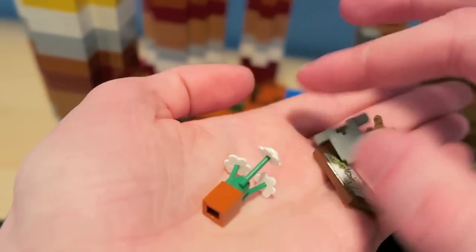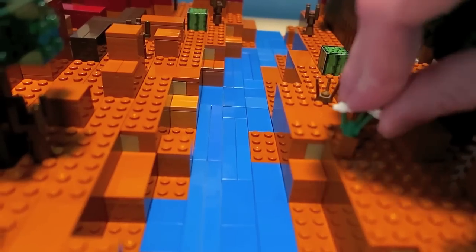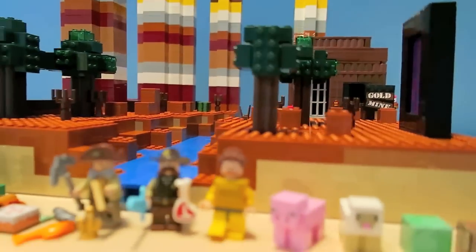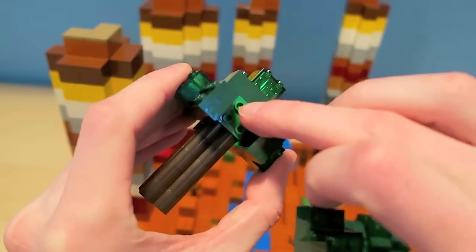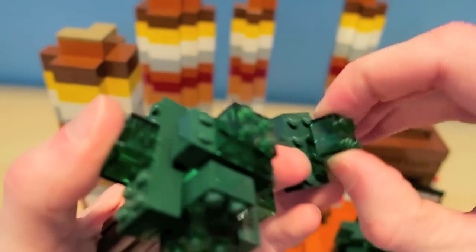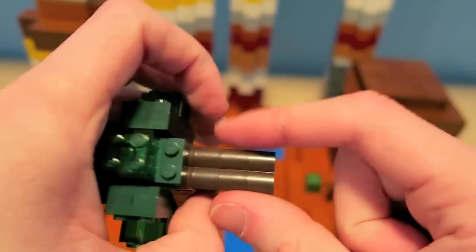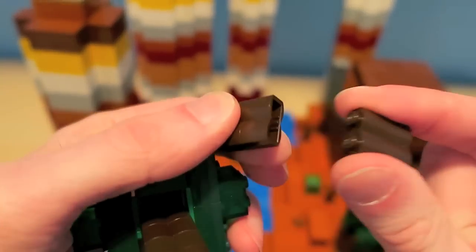Then we have some random accessories for Steve — some iron armor, a painting, and some flowers in a pot, as the Mesa biome is one of the best places if you want to make a lot of clay pots. This Lego Mesa model was built with an estimated 1,400 Lego bricks. For the trees, I used some dark green and even a bit of dark brown log brick for that bark texture.